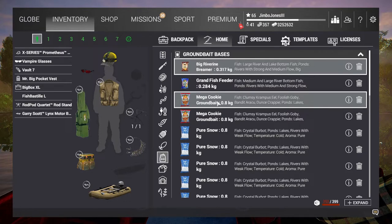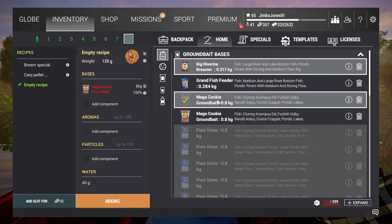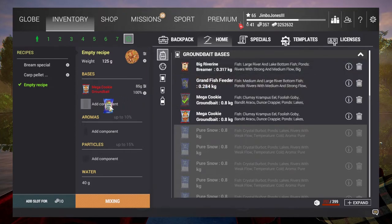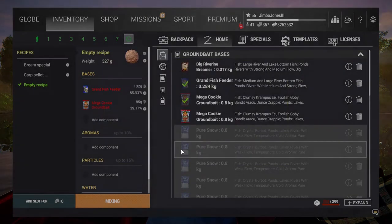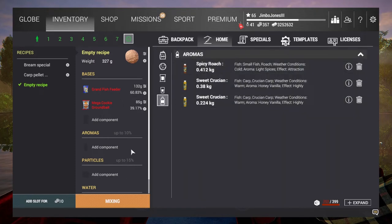What you can actually do is bring up the mixing screen, put your mega cookie ground bait in there, but then add something else like ground fish feeder. Rather than just putting in the mega cookie ground bait alone, you put a small amount of that in and then make it up with lots more of something else to pad it out, plus whatever aromas you want to add.